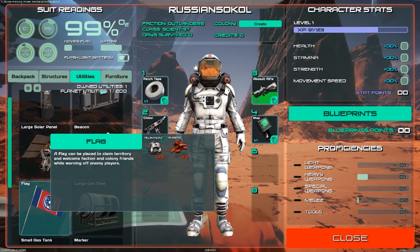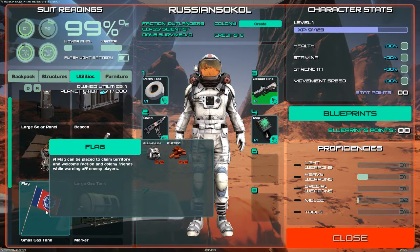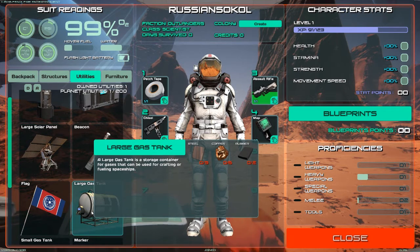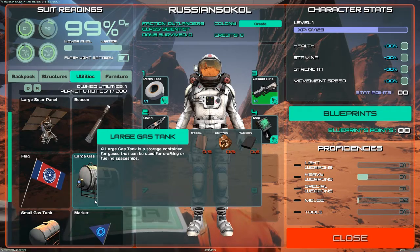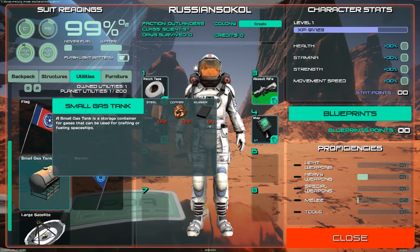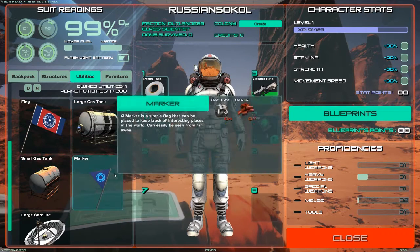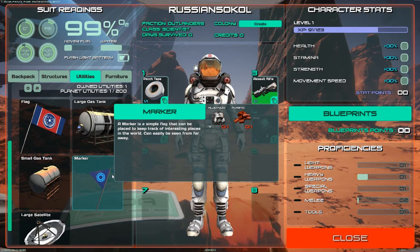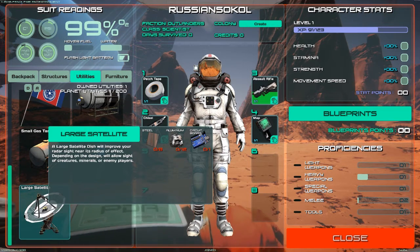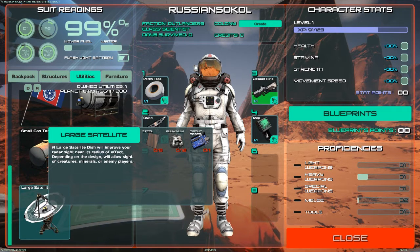A flag can be placed to claim territory, welcome factions, call friends, and warn off enemy players. A large gas tank is a storage container for gases that can be used for crafting or fueling spaceships - fueling spaceships! We can actually have spaceships in this game - I am so sold! Small gas tank is pretty much the same thing. A marker flag can be placed to keep track of interesting places. A satellite dish will improve its effect radius depending on design, allowing detection of creatures, minerals, or enemy players - though you need a circuit board for that.